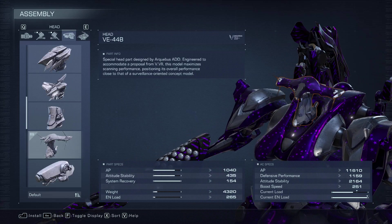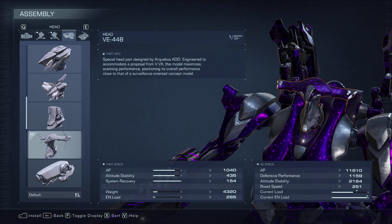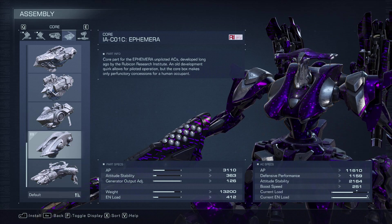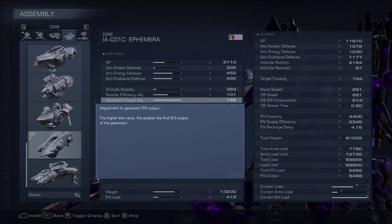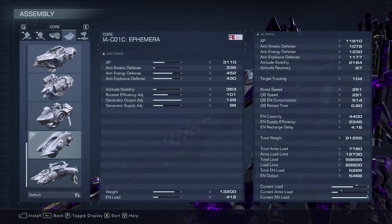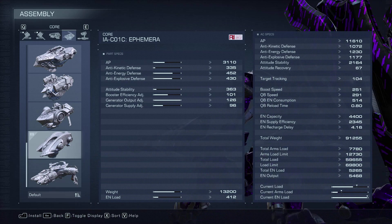Moving into the frame, we have the 44b - this is my head of choice for anything that's super long range, so I definitely had to go for it here. For the core we have the Ephemera; the generator output adjustment is quite nice. Our energy load is just absolutely massive, so this will up the final value of the energy output. We're pretty much at max EN load holding all of these plasma cannons, and some of our parts are a little bit drainy too, so we're going in with the Ephemera.